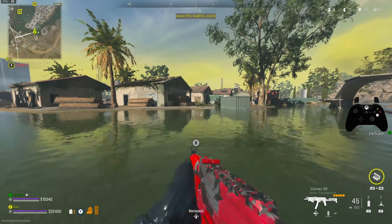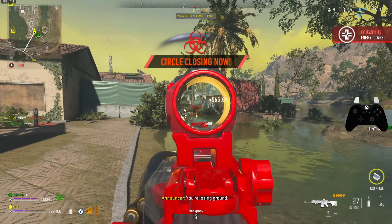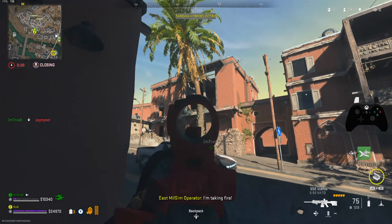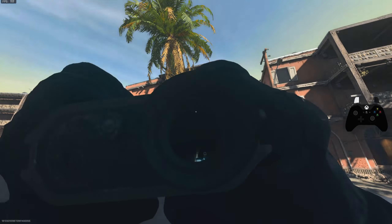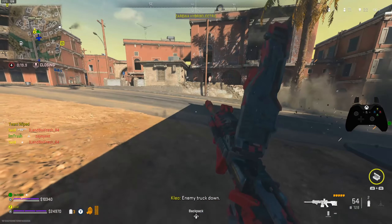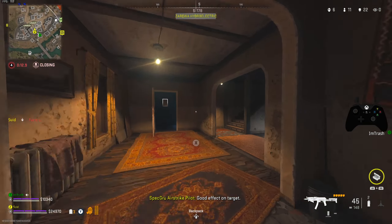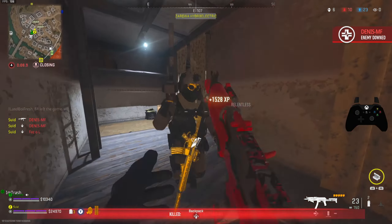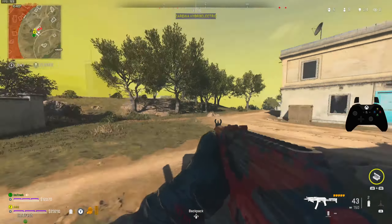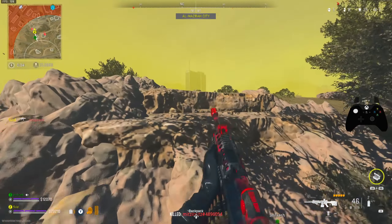Get down from there. Right in front of us, literally right in front of us. I see him. Hope they don't blow up our car — get in the car, get in the car! Oh no, what the f***. I downed him again — wait, that was someone else. That's pretty lucky. I'm getting aimed at from everywhere.